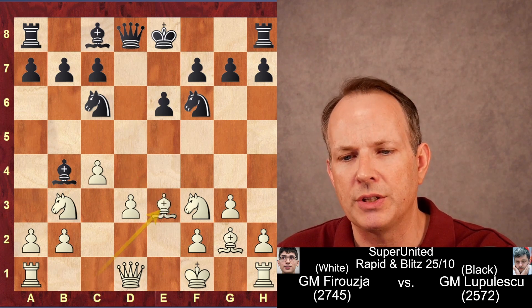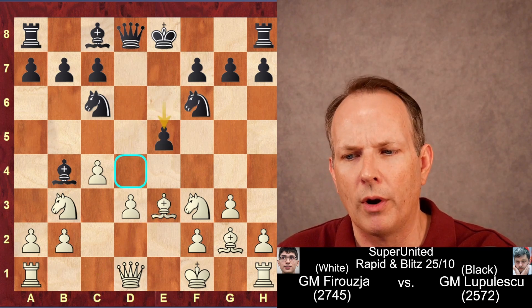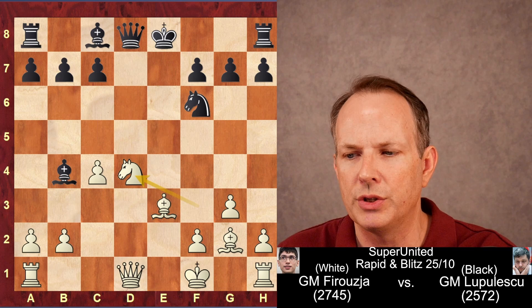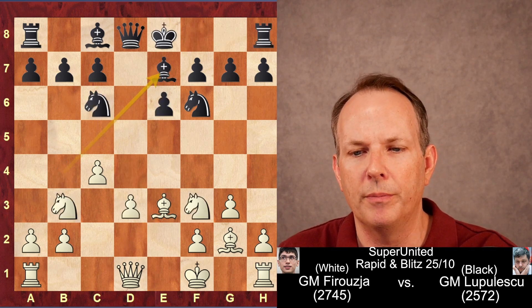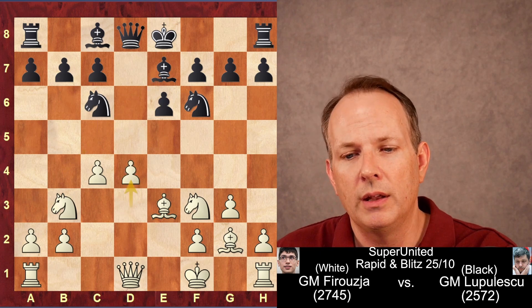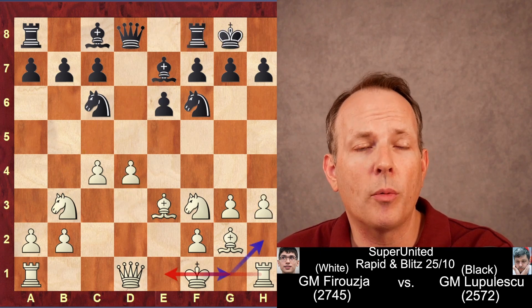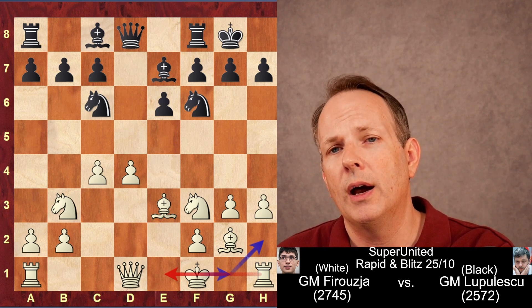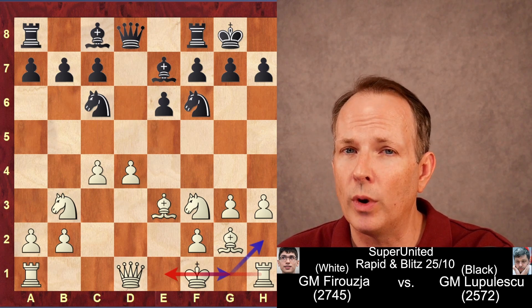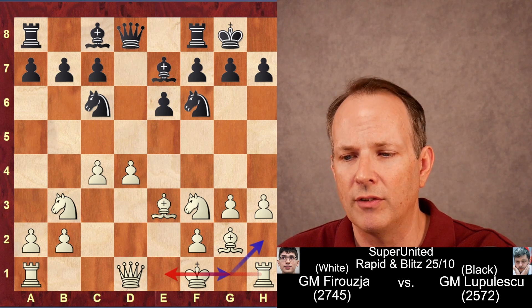D takes E3, bishop takes E3. Black could play E5 here to try to fix the D4 square after D4 and some central exchanges — he'd have an equal position. But instead he retreats the bishop back to E7. D4 gaining that space, castles, H3. You'd normally say white would be better with a nice development and space advantage — except for the rook at H1. That's what keeps this equal; he's got to find a way to activate it.